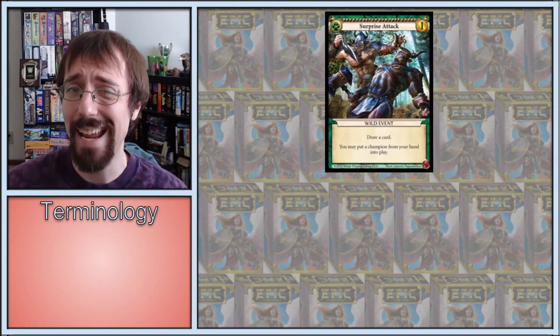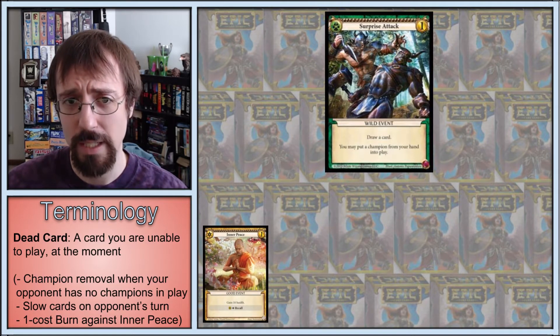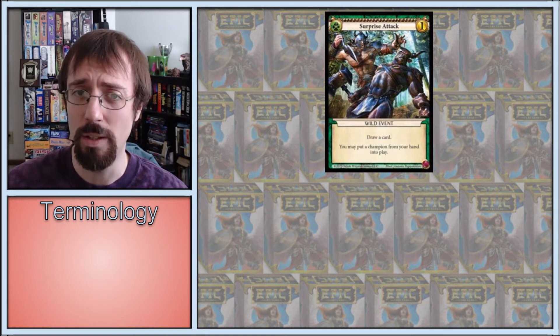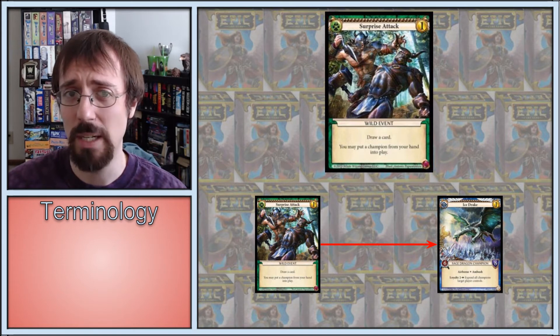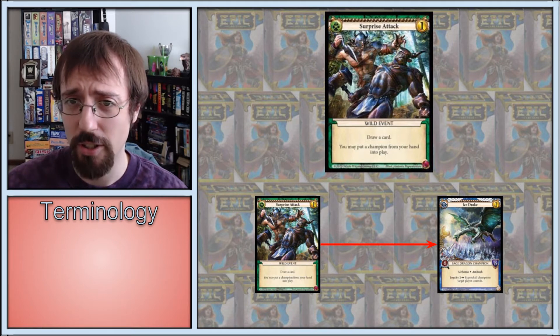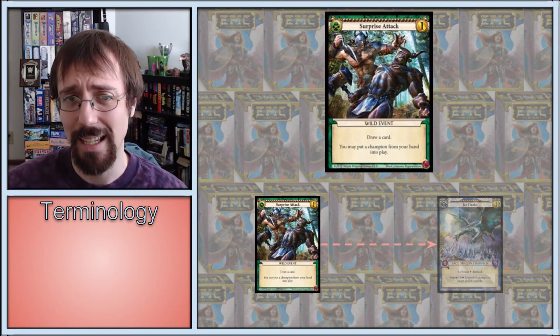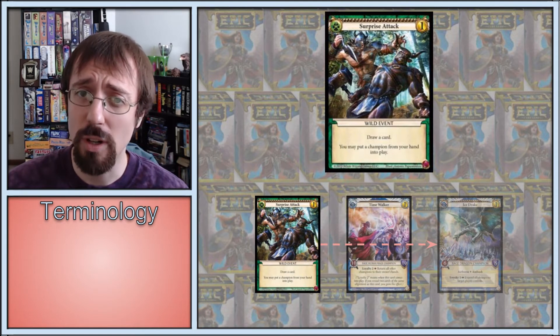If you run it in a deck with minimal 1-cost champions, your hand can fill with events, making this an essentially dead or at best high-risk card. To decrease the chance of this happening, if you do get low on cards and down to 1 one-cost champion in hand, it can absolutely be worthwhile to just use your Surprise Attack to play that champion instead of playing that champion normally. In other words, just play your Surprise Attack on turn with a slow champion or off turn with an ambush champion. While not great, it at least cycles you into a different card, and you might even draw into a better champion for the situation since you do draw first.